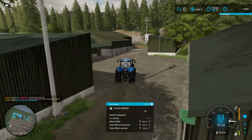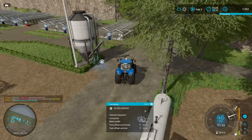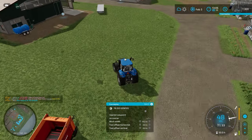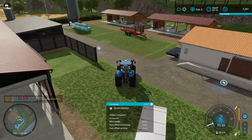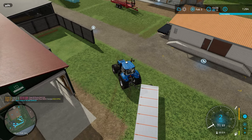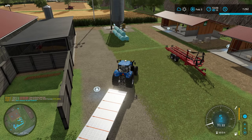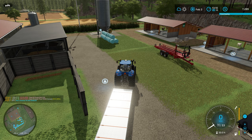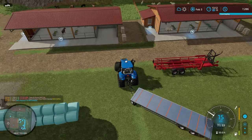I want to grab the trailer and go collect the pallets of goods around the farm, put them in the warehouse, and see where we're at. I want to get the wool from the sheep pen first and put it into the spinnery to start converting that. We also put in the manure silo off-camera, so we've got manure coming from the cows now which we can use for other projects later on.